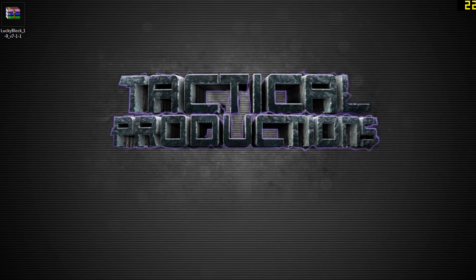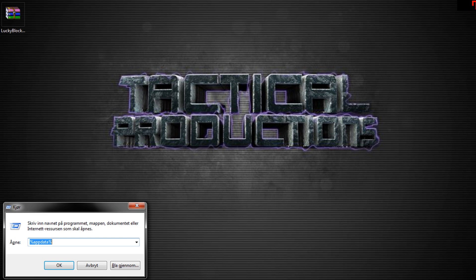Hello guys and welcome back to a new episode of Tactical Thursday. Today I want to show the LuckyBlock mod. To install this mod we're gonna start by pressing the Windows button and R and hit enter.